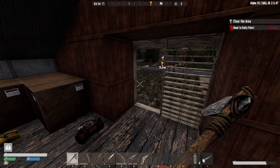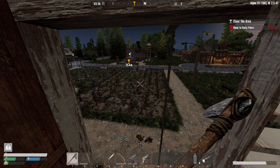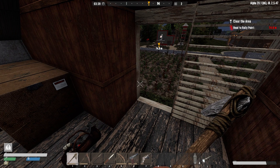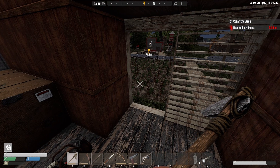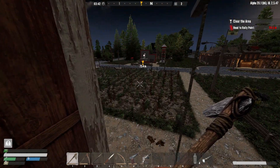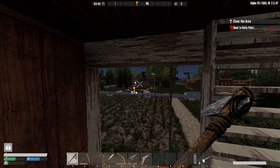Welcome back to Seven Days to Die Alpha 20.1 Undead Legacy mod. I'm Cuban Cigar. I'm doing this episode back to back from the last episode, so if you left any comments I haven't seen them. I want to try and rush this one along since we had to start over due to file corruption, which I explained in the last episode. This morning I want to go do the Passing Gas quest for Trader Hugh.